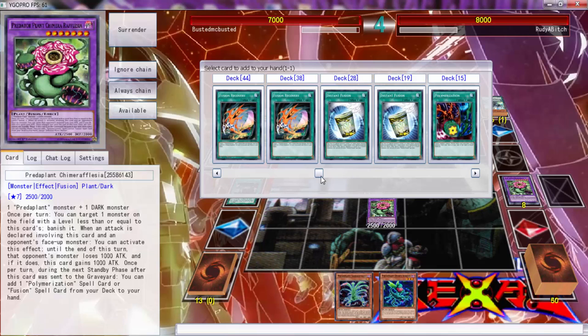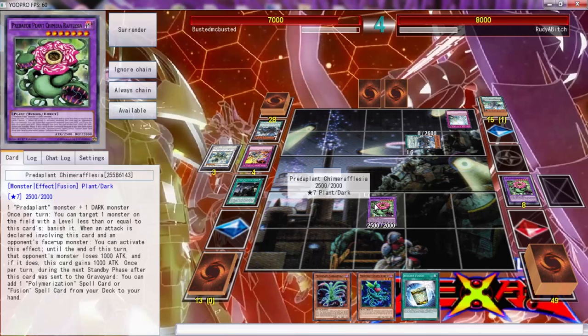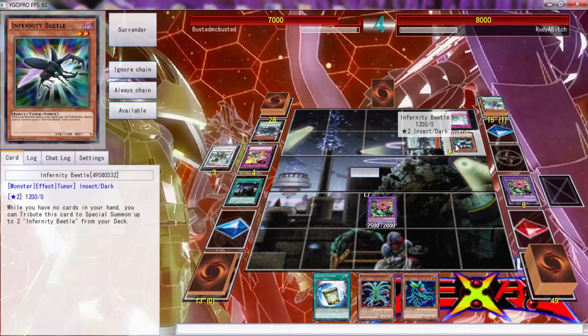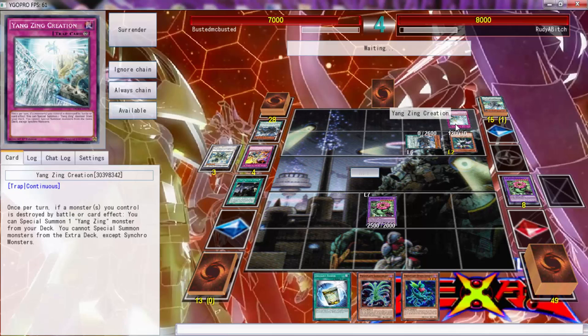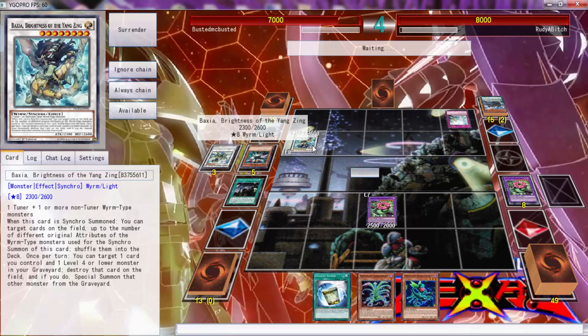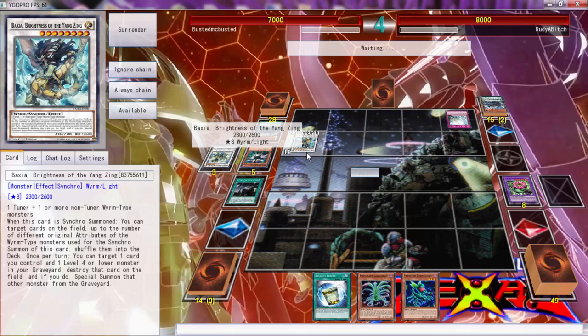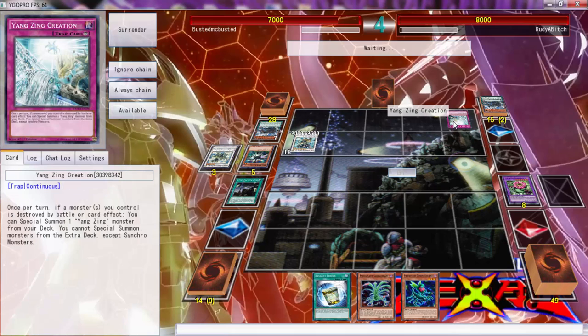We can grab Instant Fusion with this one. Actually yeah, we're going to grab Instant Fusion — if this dies we can just grab a different one. Wait, if taxing to a day... Infernity Beetle?! Are you kidding me? Seriously — Infernity Beetle — wow folks.